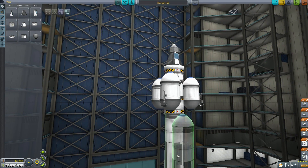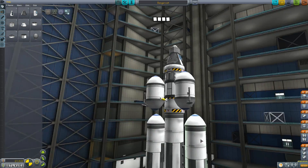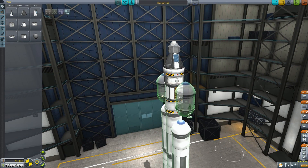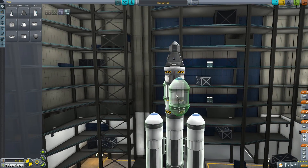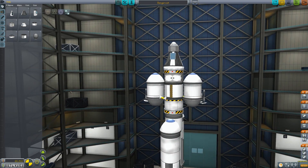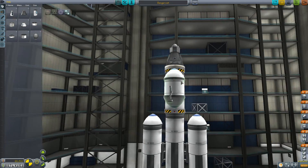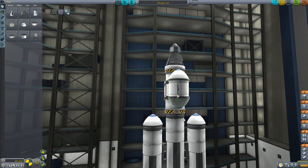I'm moving these tanks to this side because I want to only have two fuel tanks in this final stage. Wait — if I do that I'm going to have issues with the doors. The doors on the experiment are purely cosmetic, whereas the doors on that service bay are all too physical and real, and have been known to break apart spaceships. So I'm going to do it that way.